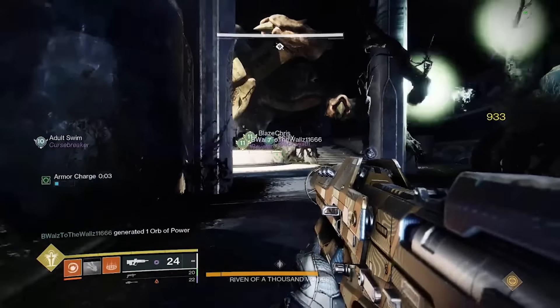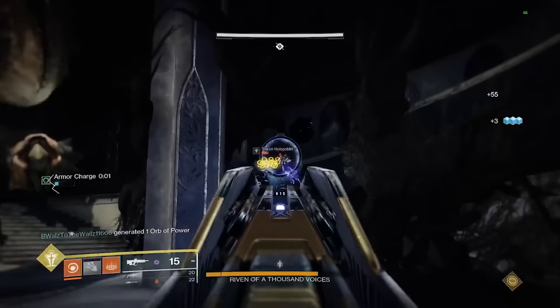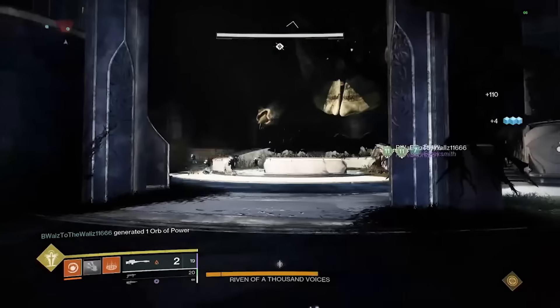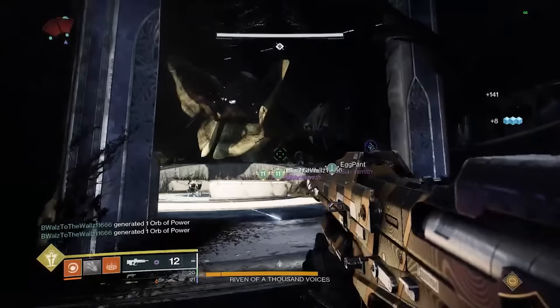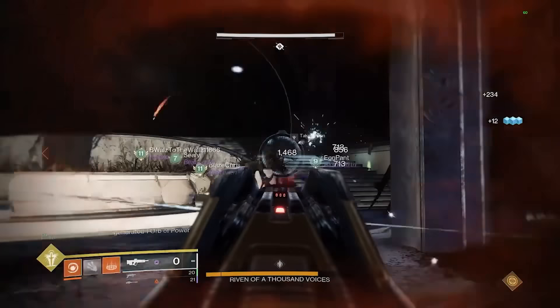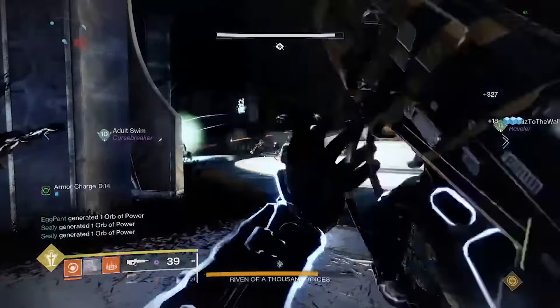Keep in mind that both teams are trying to do the same thing at the same time, so callouts can get confusing if you're talking over each other. Have a system, or make sure you know your caller's voice to avoid mistakenly going to the wrong spot. Either way, once the lift is activated, your team will move up to the second floor, as will the other team.